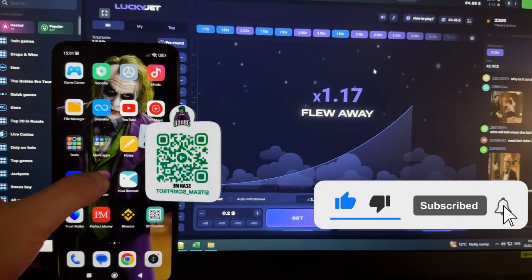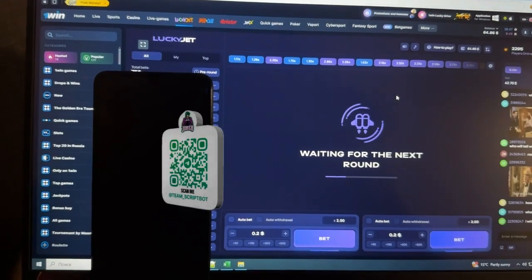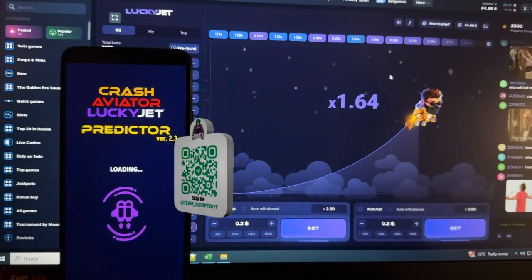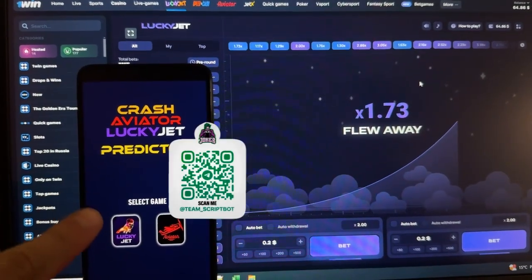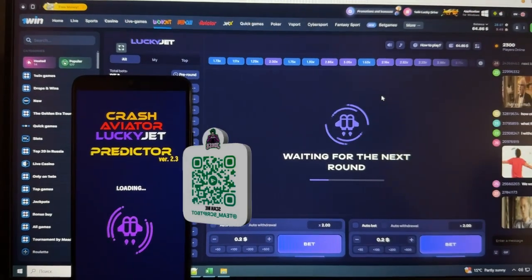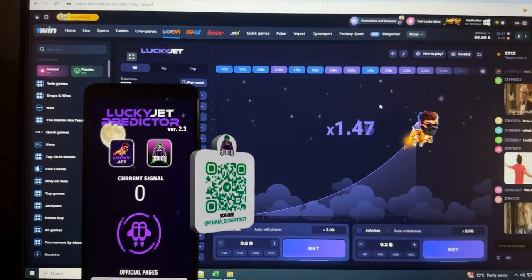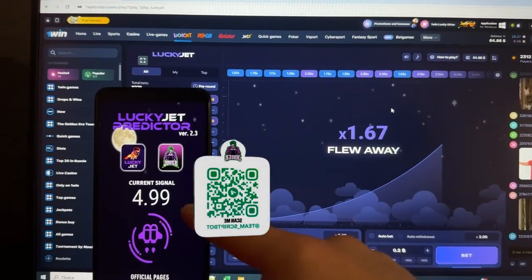Let's make money. First, like this video, follow this YouTube channel and press the bell. I'm running my super application, the predictor for Lucky Jet. This application is asking which casino I use — I choose One Win and select Lucky Jet. Now I'm waiting for the application to load. You can see the next page, the project for the game Lucky Jet.